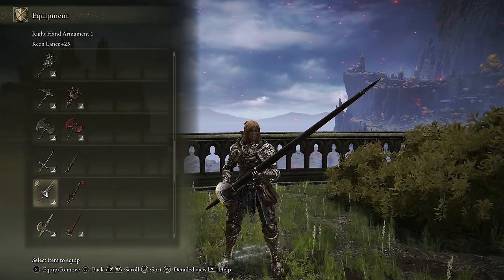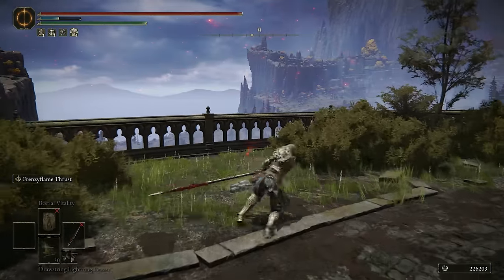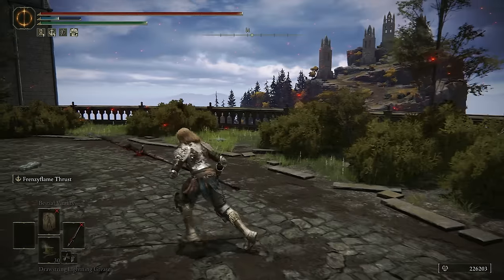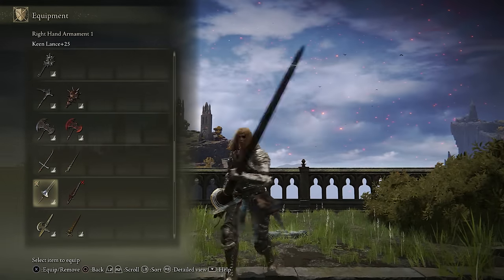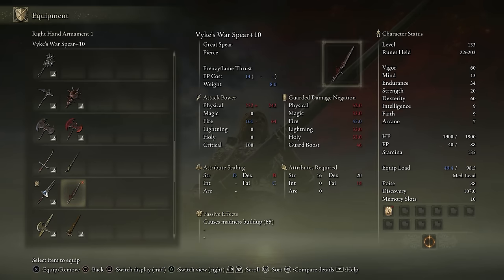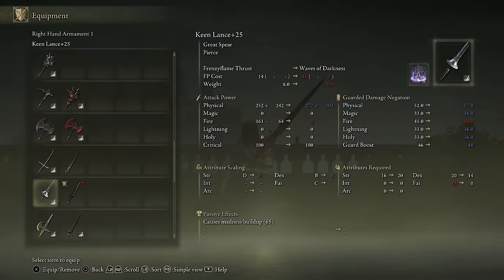Moving on to the Great Spears — there are only really a few choices for dex. The Vyke's War Spear is probably the best dexterity one, although it does require 18 Faith, so you'd kind of have to be running a dexterity build with some faith investment. The madness buildup is just ridiculous — you get it on phantom hits even if they dodge roll, so you can be very aggressive with this. Players often run two of these just for the madness buildup, rushing you, because even if you dodge you're getting madness buildup. Having that type of buildup proc during a roll while you're stunned from the animation is definitely a problem. The Lance is always a great option as well because you have interchangeable Ashes of War and it doesn't require any faith investment. But overall I think the Vyke's War Spear is the winner — madness buildup is just ridiculous and you can't always dodge it and be safe.